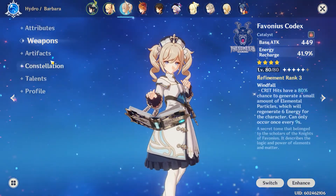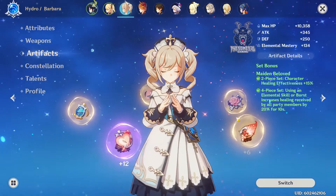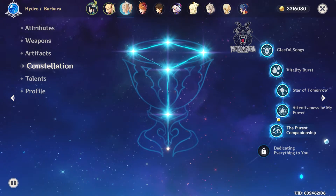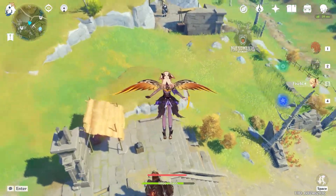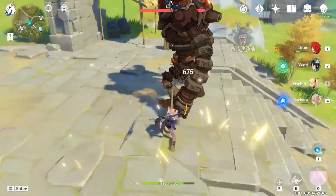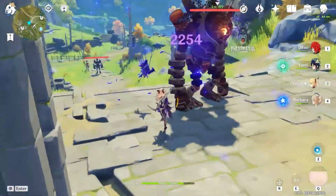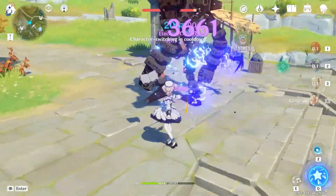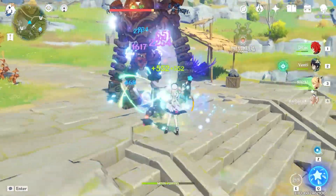So to have Machine Gun Fischl work, there are a few things that will be needed. First, you need her Constellation 6 unlocked — the Evernight Raven — which extends the duration of Oz on the field for 2 seconds. Additionally, Oz attacks with your active character when present, dealing 30% of Fischl's attack as electro damage.